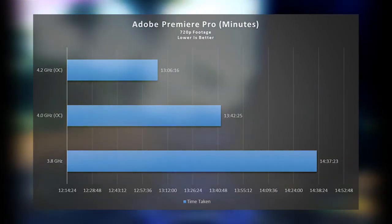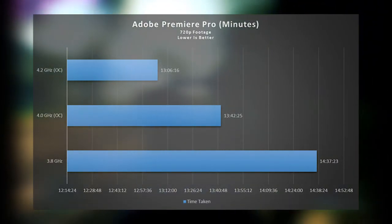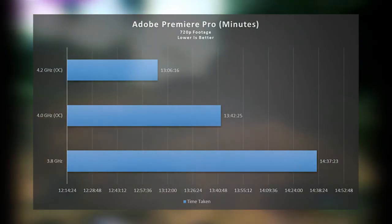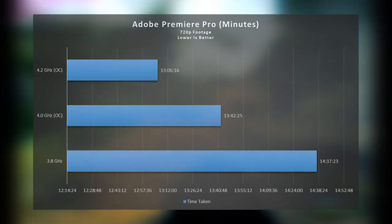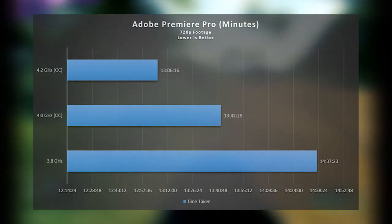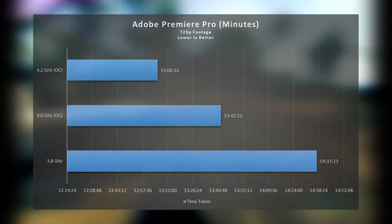Next up we have Adobe Premiere Pro. Here we see our rendering time for 720p footage drop from 14 minutes 37 seconds to 13 minutes and 6 seconds — a noticeable improvement of over 1 minute, or 11.58%, which is quite substantial.